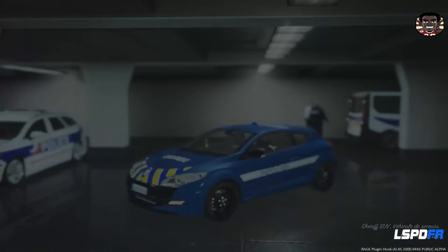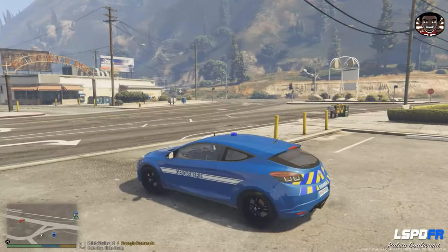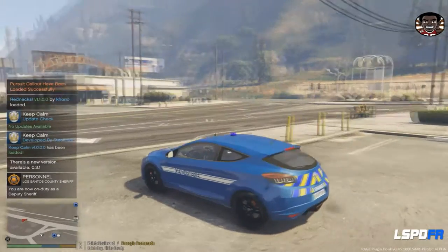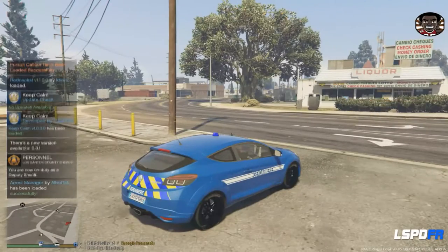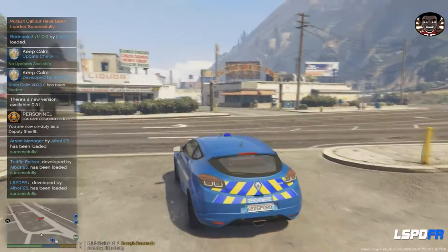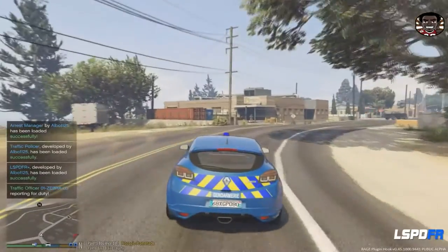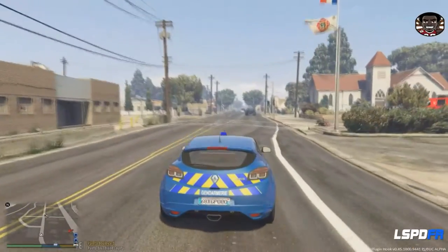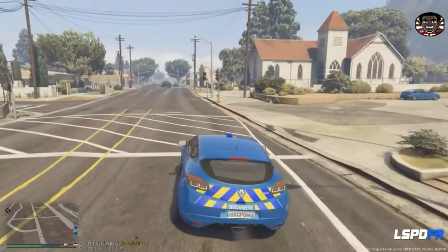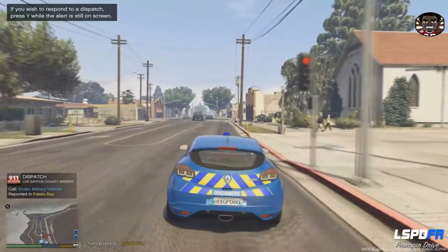On y va en patrouille. On est au niveau du poste, on attend un peu les chargements. Il y a pas mal de plugins qui ont été mis à jour par les créateurs, ainsi que ce Rage Plugin Hook en version 0.45 — c'est la nouvelle mise à jour qui intègre de nouvelles options. Centrale, ici l'unité 1-0-3. On est actuellement sur Paléto Boulevard, disponible pour une intervention. On va attendre calmement les appels d'urgence.